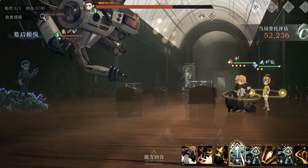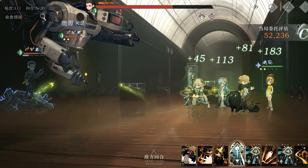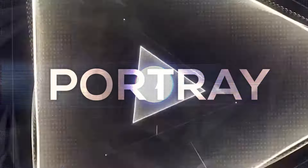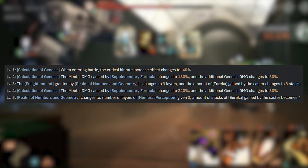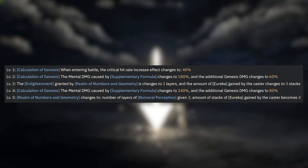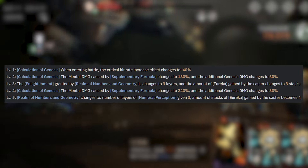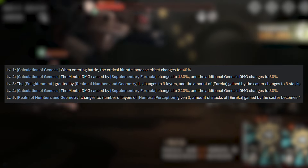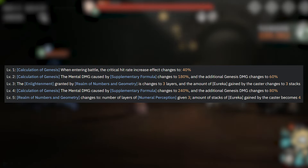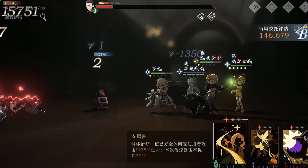While not mandatory, picking up 37's portraits can help her a lot in dealing more damage and generating Eureka stacks faster. P1 and P2 increase critical rate and Supplementary Formula's damage. P3 helps with Eureka gain by changing the number of stacks gained by the Ultimate to 3, and adding one extra layer to the Enlightenment buff. P4 is another power increase, but P5 is where 37's Eureka gain reaches its maximum efficiency. The stacks gained from Ultimate are now 4, and the number of layers of Numerical Perception increases to 3.